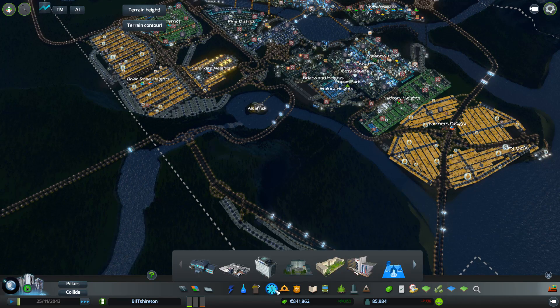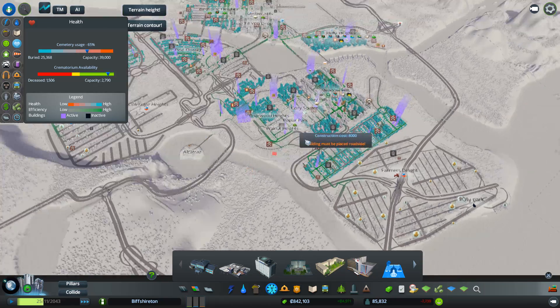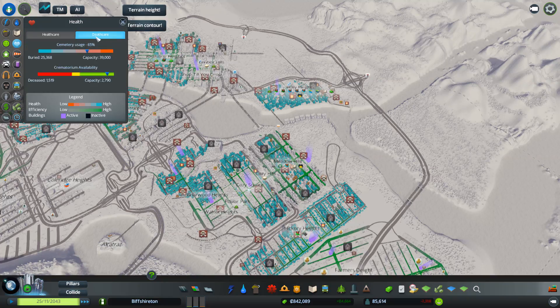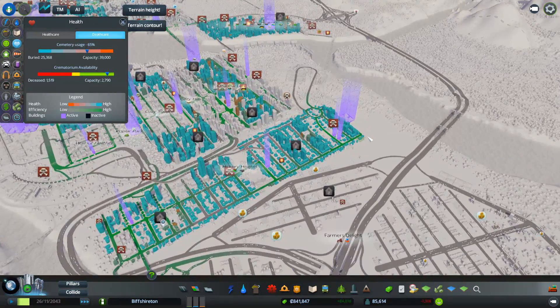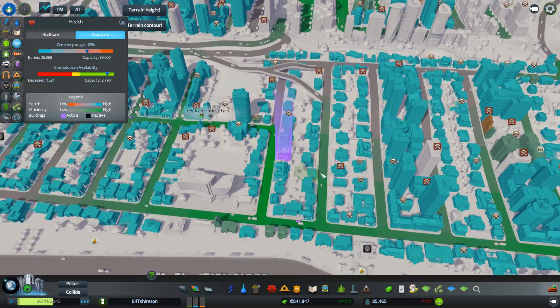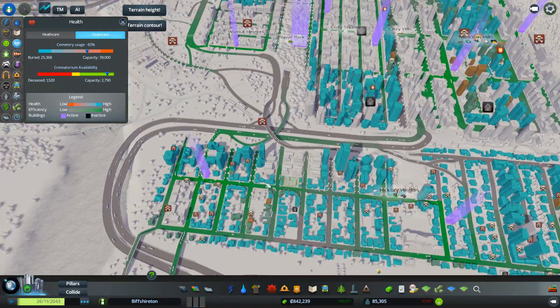Let's have a look. I've been emptying out these things because they've been full up — all the cemeteries and whatnot. Let's just quickly check those. And then I've also been saving up my money as well. We've got an increase that was about 20,000 per go.